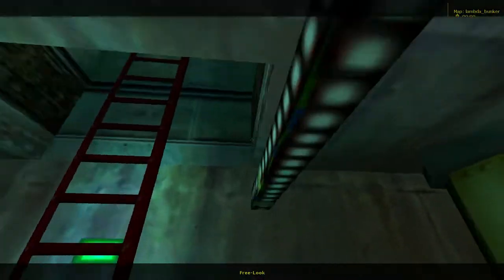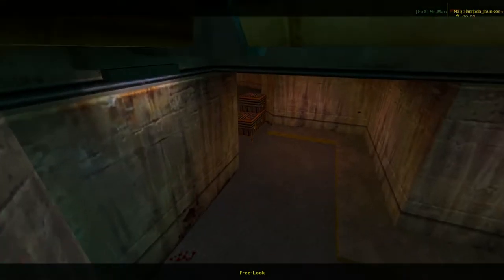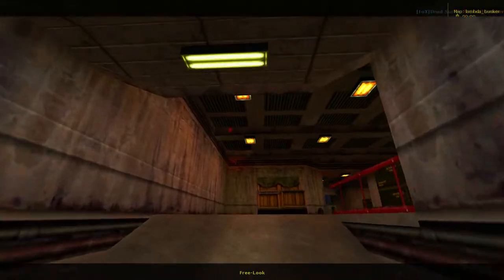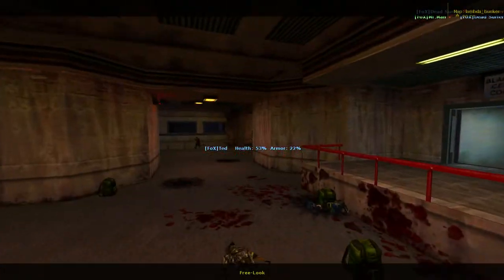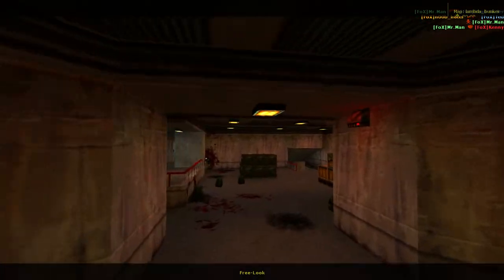This is actually one of the few places I can think of where the Spy could actually try and change disguises and not immediately get noticed. Because these deathmatch maps tend to get a little bit busy when you're playing with so many people. But even with a larger set of people, I think you could hide in there.